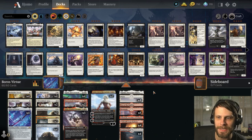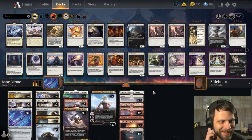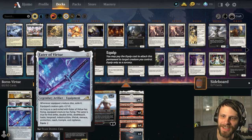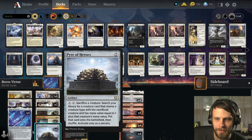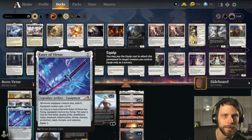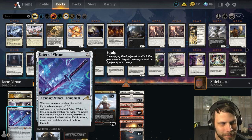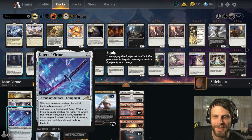But let's talk about today's deck, guys. This is my own creation, and I hesitate to put my name on it. It is based around Eater of Virtue and Pyre of Heroes. I should say at this point, this is very much a test version of this deck. It's not very good. We're going to try it, but I don't think it's very good.